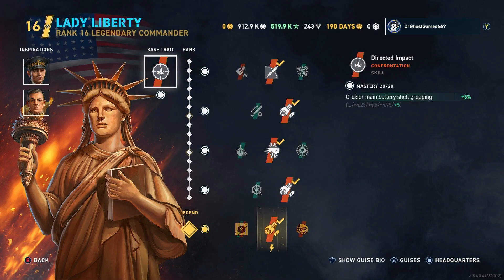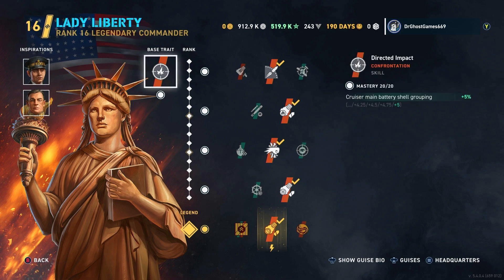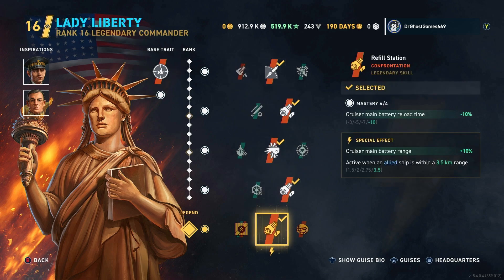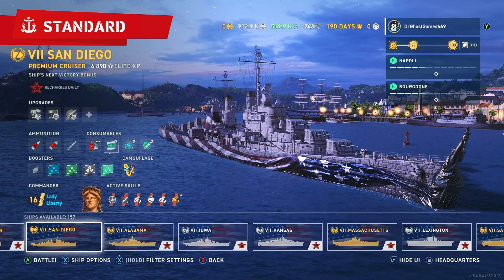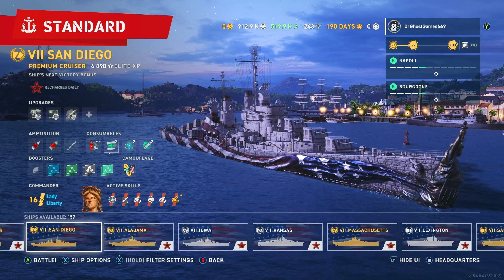I'm running Norman Scott as my commander, with Francesco Mambeli and Nikolai Kuznetsov. My base trait is Directed Impact. I've got Beyond Range, Igniter, Punch Through, Fixated, and Refill Station. He is a Legendary 4, Rank 16 captain. I'll see you guys over in the gameplay portion of today's video — I hope you enjoy it.